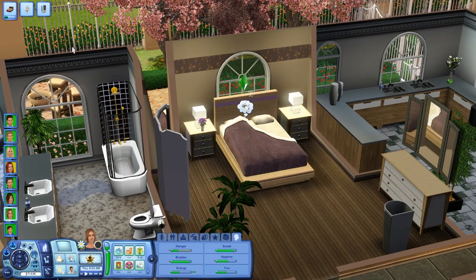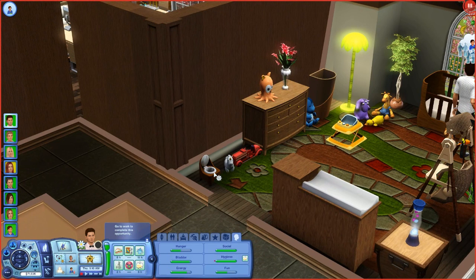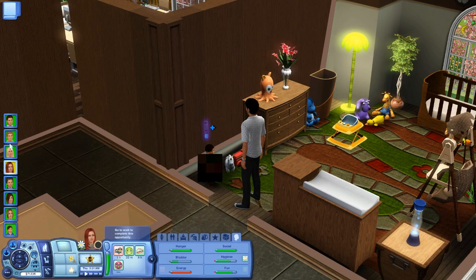He's playing with his son — so cute. What does his son need right now? Bladder — we will do that. He's also a little tired, but I want him to learn how to walk first. Where's Allison going? Sleeping. Good thing to do.